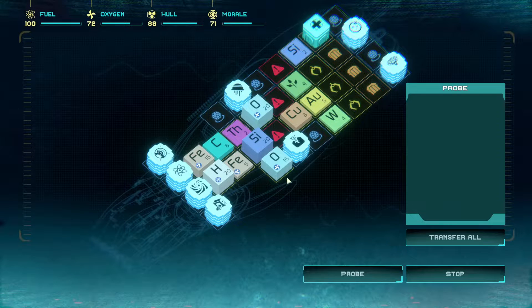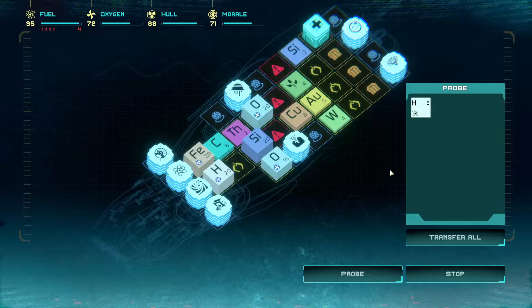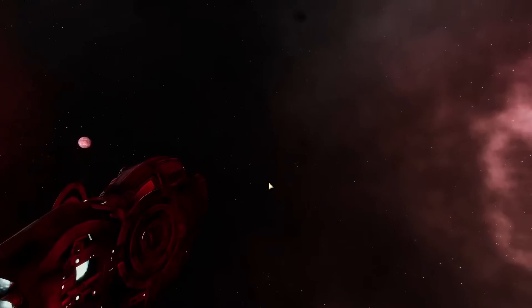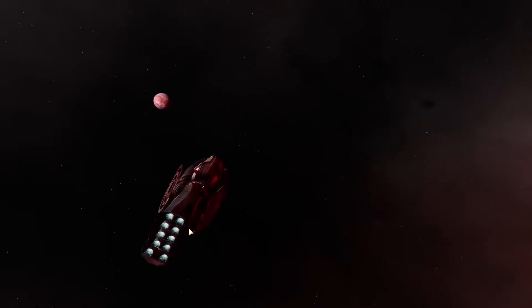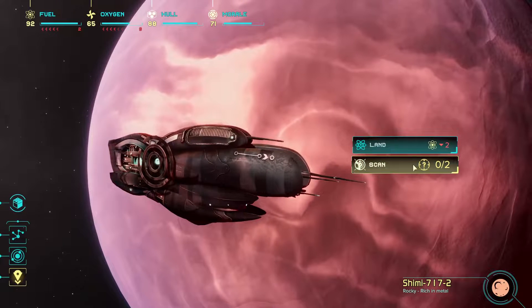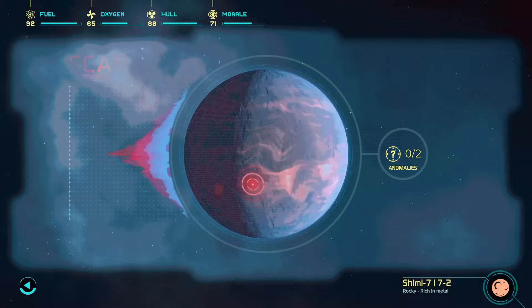We've got a stack of 20 fuel. We've largely got everything, to be honest. Let's drop it to five and do one more — let's hang on to that. Now we'll go to the rocky planet and do a bit of drilling to get some more resources. We were looking for something for that gravitational... let's scan — we've got some anomalies! Let's get the anomaly.